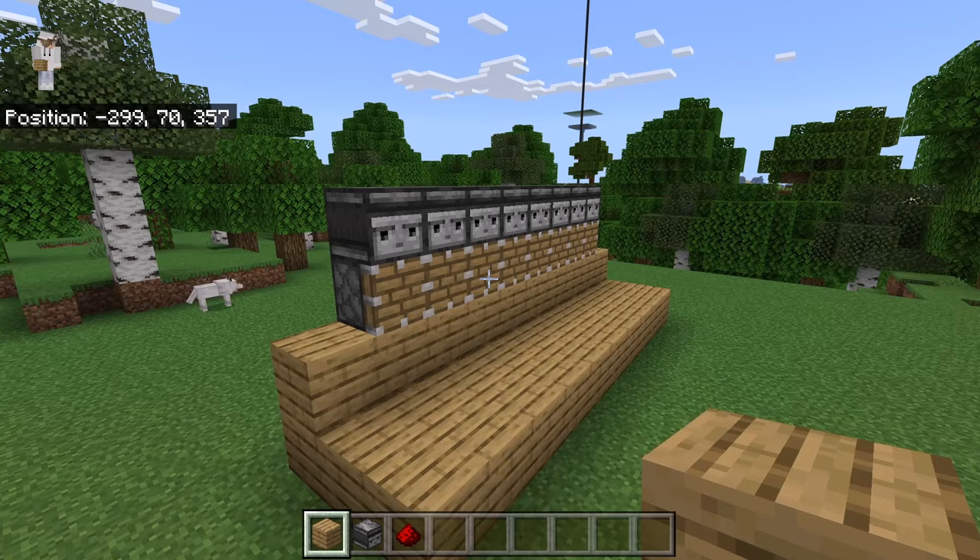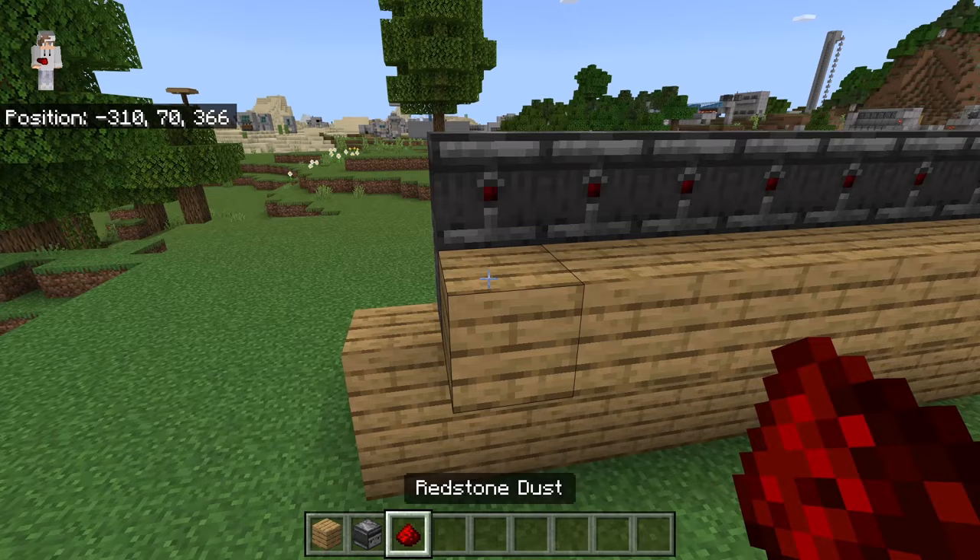Now place a solid block behind each piston. After you've done that, place 8 redstone over here.